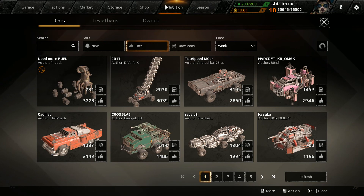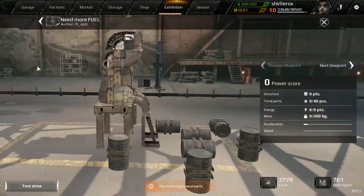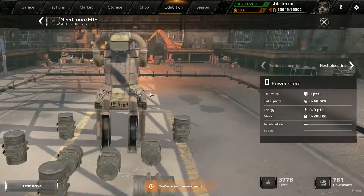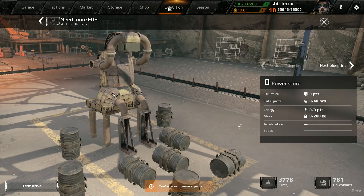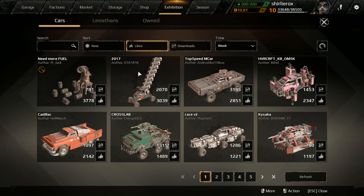Straight away I can see some pretty weird things. What the heck is that? I really wish I had the design to make stuff like this. Right, let's see what else there is. So what is this one? This one's called 2017 or... Dyer Eric? I can't even pronounce that.